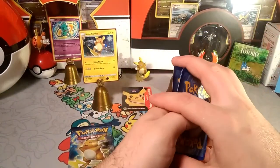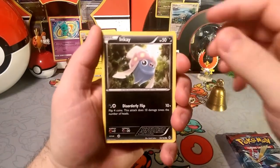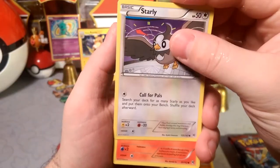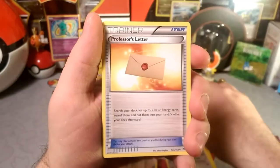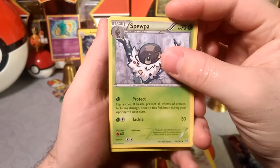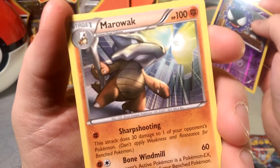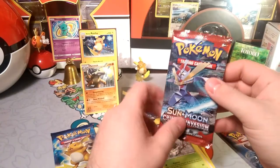One, two, three, and two. There's no energies in these. We have Inkay with Disorderly Flip, Snover with Powder Snow and Mud Slap, Starly calling its pals - that could be useful with the new Starly maybe. Fennekin, a flip baby! A Staravia evolving from that Starly, a Professor's Letter, Swoopa with Protect and Tackle - I never know how to say that because I never play it. Vivillon, a Gastly with Sleep Poison, and we do get a rare Marowak with Sharp Shooting. That silhouette in the sky is probably a Blaziken.